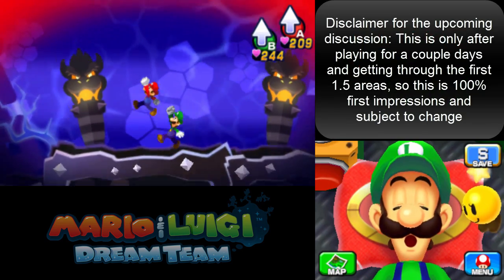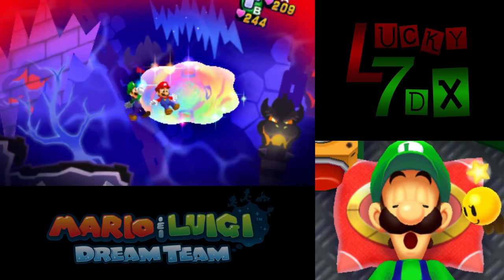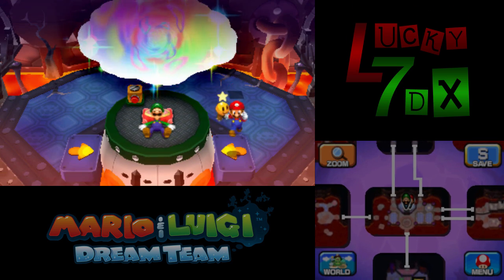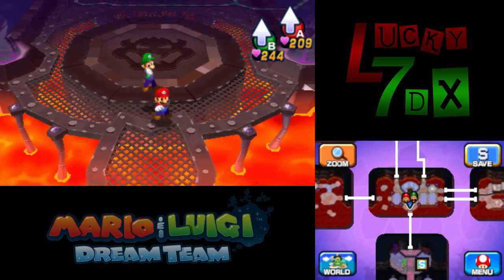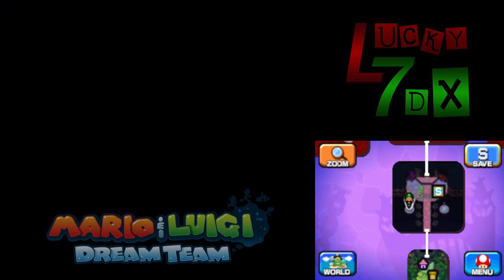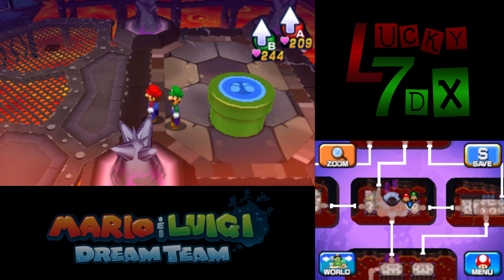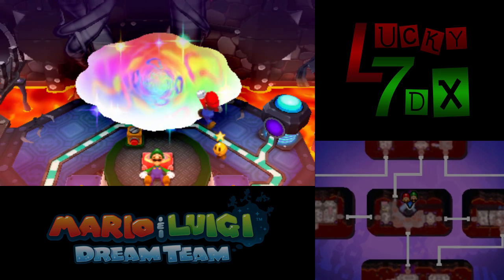I'm going to take this opportunity to talk about Paper Jam because I feel like you guys want my opinion on it. Paper Jam had a really short development time and it's obvious in a few ways. It copies a lot from Dream Team — the animations, graphic style, a lot of the models — and they have very similar systems like expert challenges. Paper Jam does that ten times worse copying Dream Team, which is a little unfortunate, but I think it's due to the short development time.